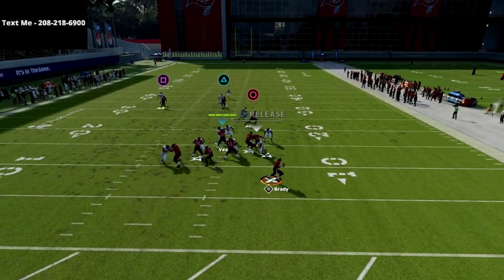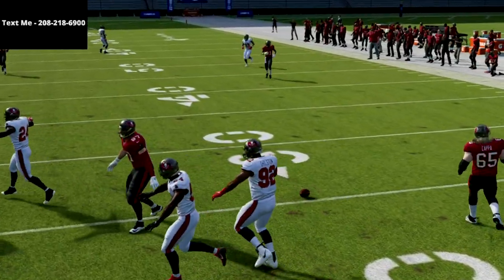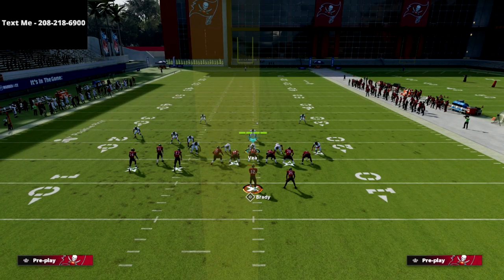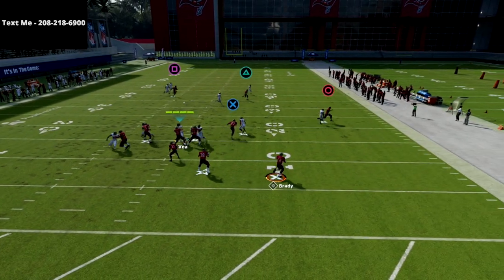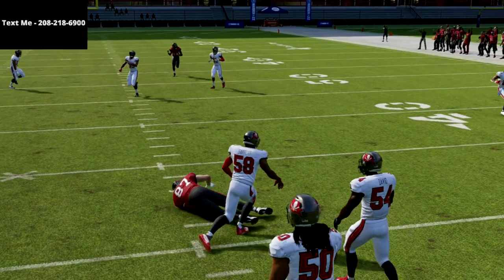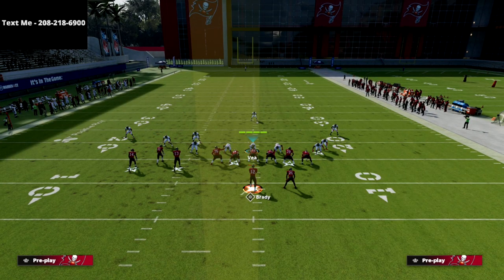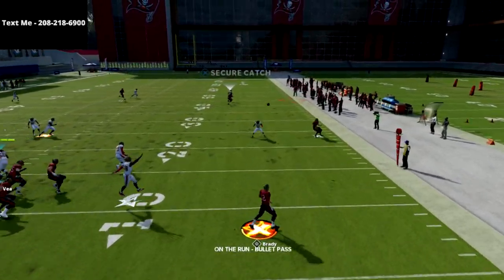Our second read on this play is almost always going to be our delay fade. All we're going to do is click on an aggressive catch. If it's in man coverage — as you saw right there — it's obviously not going to be as consistent this year, but you're just going to throw him open. If he's got inside leverage, throw to the inside; if he's got outside leverage, throw to the outside. Give me a little bit of extra time here and I'm going to show you a couple more routes — the other one is this big crosser, and it's really, really good.